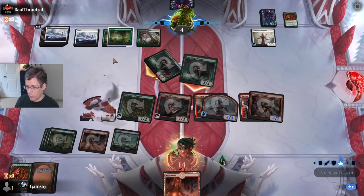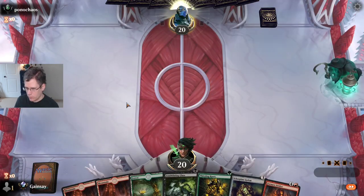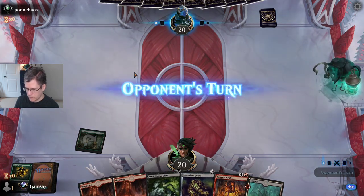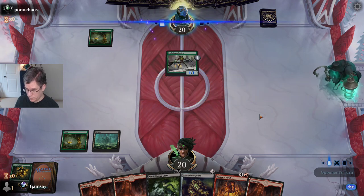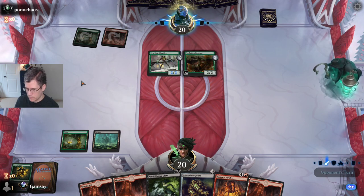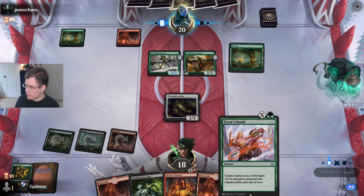Should I just swing out? I think I should. I'm certain it's worth untapping the Blade Mantis to force them to trade there. I'll block — I think I would lose to White Sun's Twilight, but other than that I just don't lose. I guess we're getting a Swamp. Building up to the point where I can cast Annihilating Glare — it's going to be a while though.